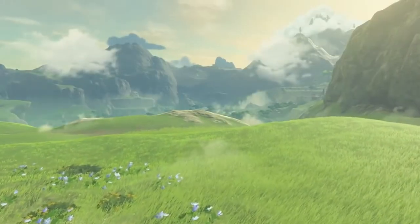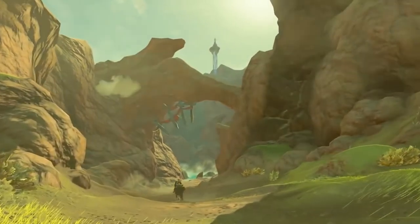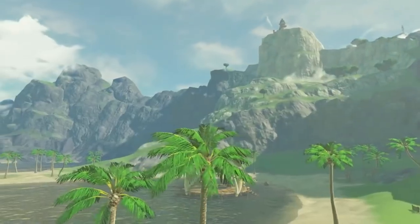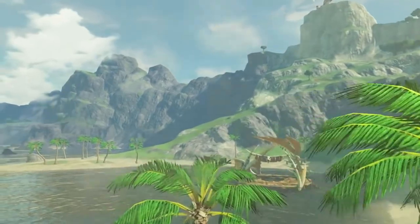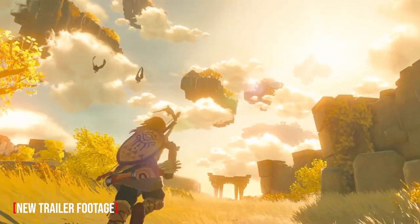Either way, it's very possible that these islands are going to serve as the equivalent of the shrine puzzles in Breath of the Wild, with the larger floating land masses potentially acting like old-school dungeons from earlier entries in the series. This scene and the next — which shows Link using a slightly modified hang glider — show more of the levitating islands, highlighting their different sizes and characteristics, with some supporting trees and ancient ruins.